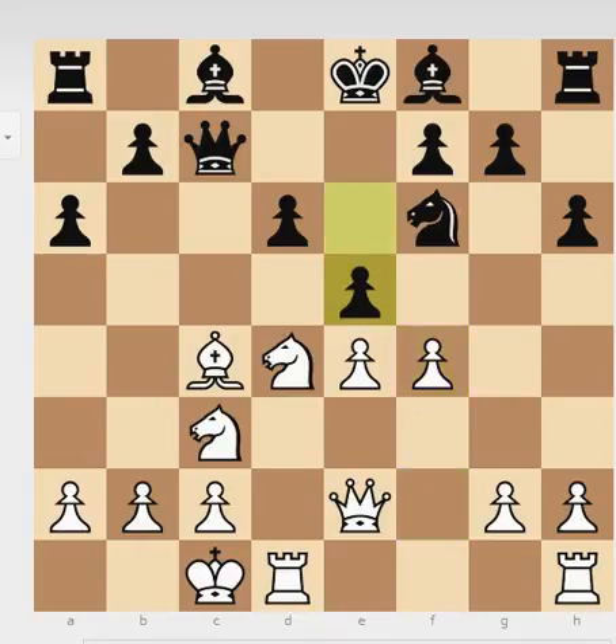White then plays a4. And here Black plays e5, and this is a little bit problematic — because at the end of the day, your king is still in the center. White is better developed. He should have played more for development — let's say Bishop to e7 or b5. But this is problematic now. We'll look at the variations later.